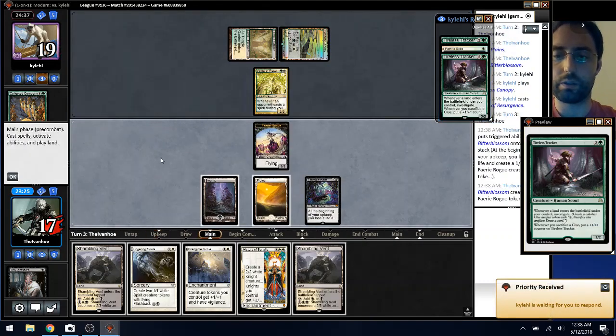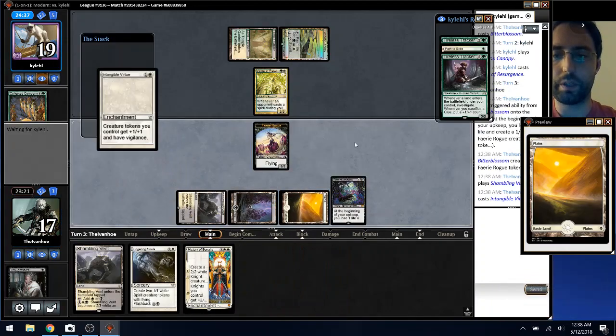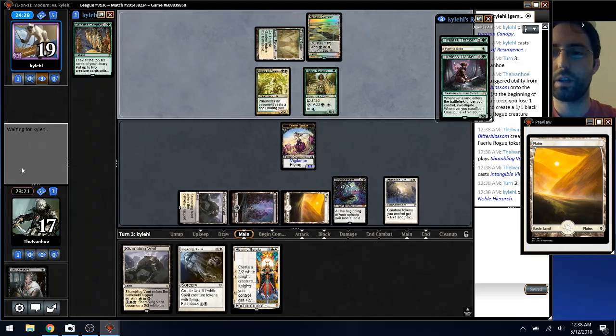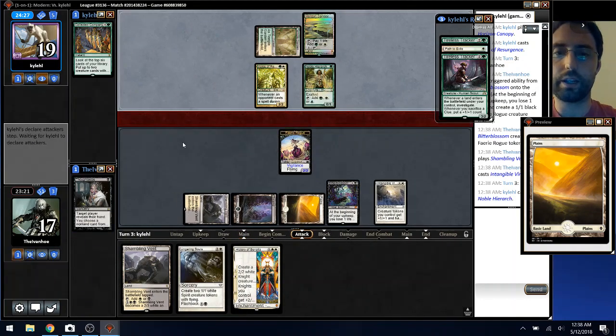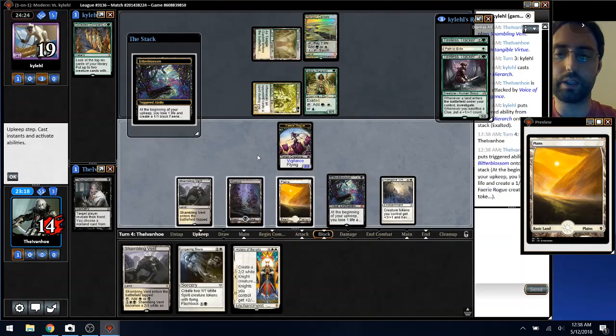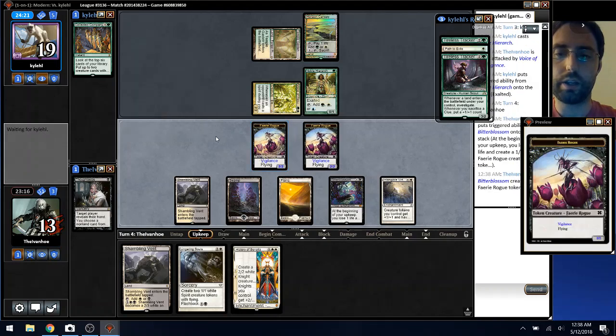Go Virtue Vent and we will be off to the races. I'll probably go History of Benalia just to get a big clock going and save the Lingering Souls — I mean, we are trying to test the card out so why not, right? It's a three-three. I will take the damage.